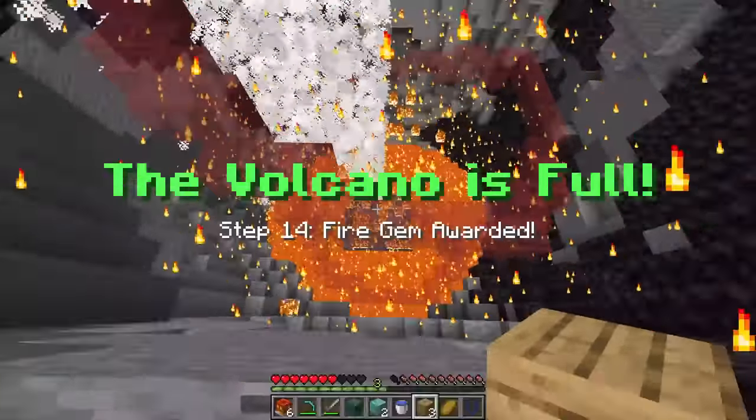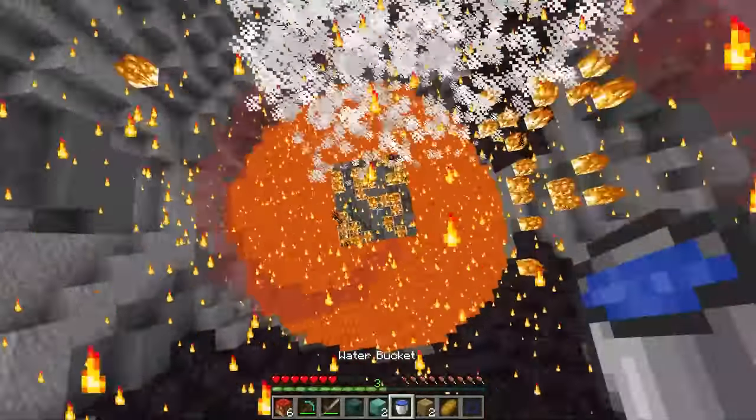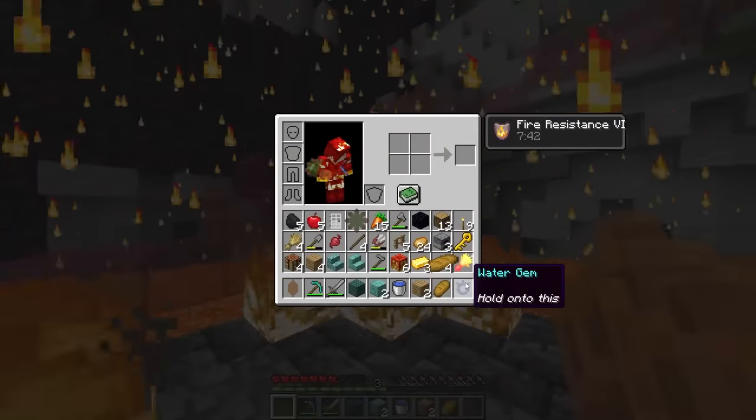Fire gem awarded! Is it on me? Or is it maybe down here? I'm just going to use a water bucket. Oh, there it is. Let's make sure that doesn't burn. But it's literally a fire gem, so I don't think it can burn. And now with this, we're going to be mastering three of the elements. Right click.